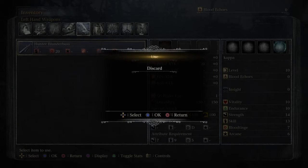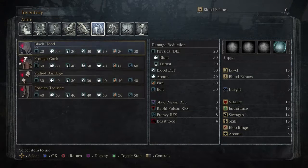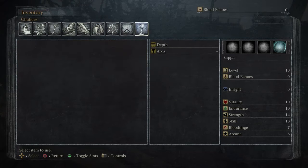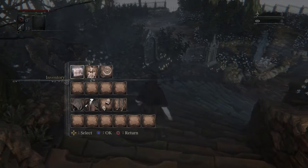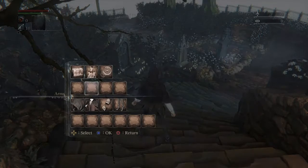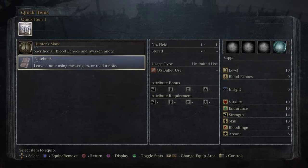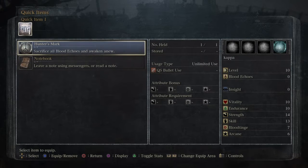So how do I use these? Can I attach them? I don't know what I'm supposed to do here. I've got one quick item apparently, I don't know what that is.